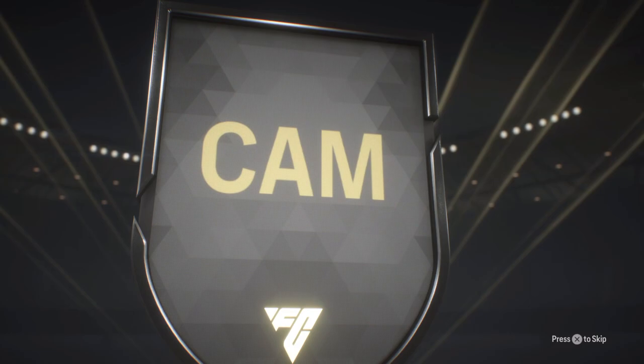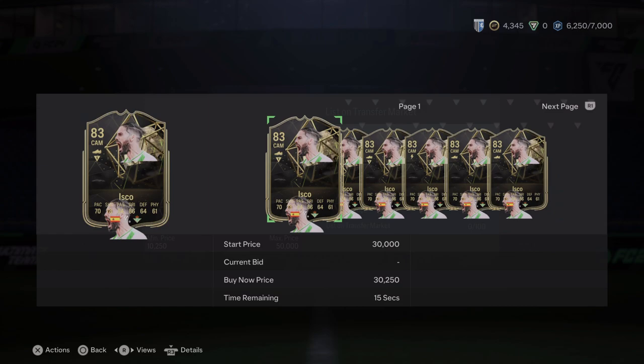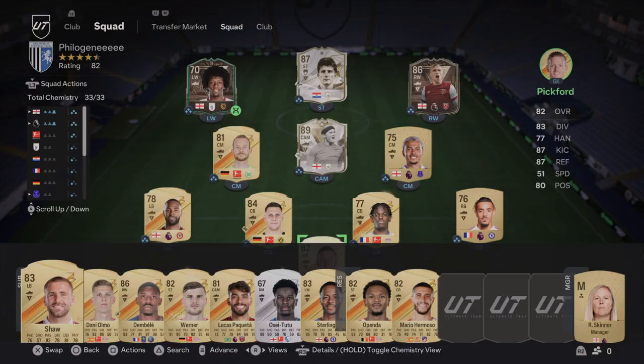Alright, we've got a gold pack - what can we get in this? Oh, it's an inform! Is that Isco? I believe it is - it is! I'll take Isco. What is he, 83? That's not a bad pull at all to be fair. I'll take an Isco from a normal gold pack. And what is going on with that picture? Okay, we've got double Isco - that looks pretty cool. Yeah, let's move on to the next one.